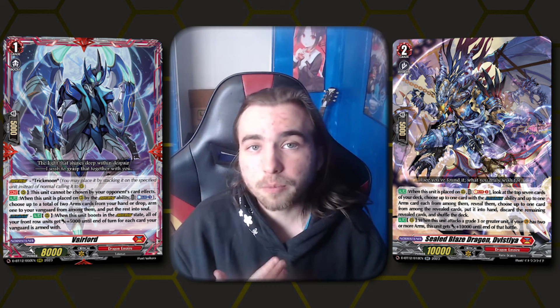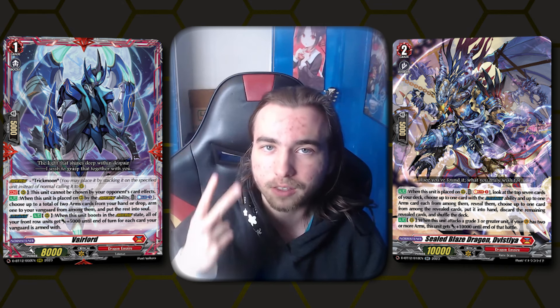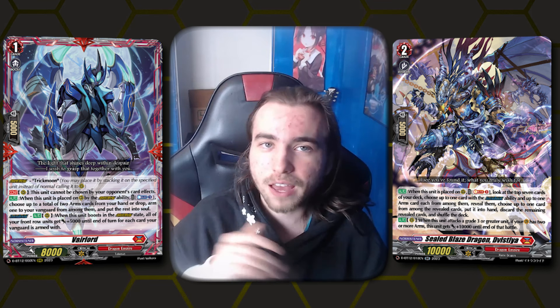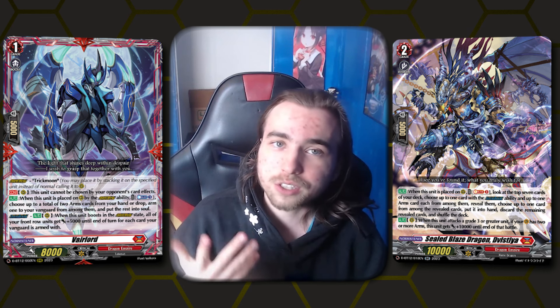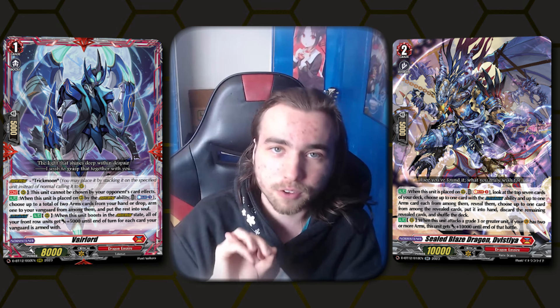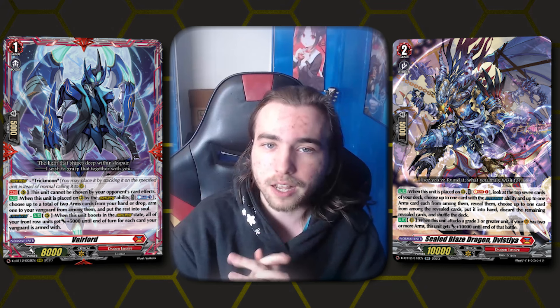The other new card from set 12 was Divistia. Whenever you play it, you soulblast one, check top seven, reveal up to one dress boost and one arms card from among them, add one to your hand and discard the other. Whenever it attacks a grade 3 or greater unit, if your Vanguard has two or more arms, it gains plus 10k power. This card gives us the search ability we need to find our Trick Moons, our Vylords, whatever missing arms we're needing, helps us set up super easily, and then it's just a 20k beater later on for free.